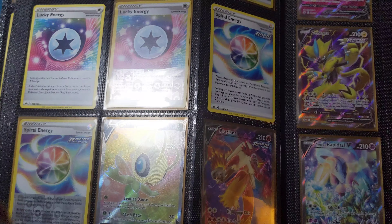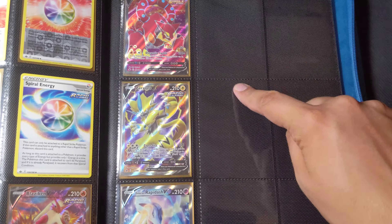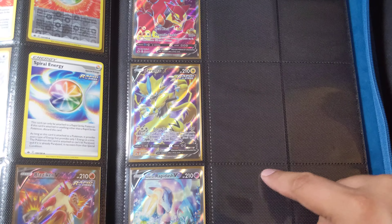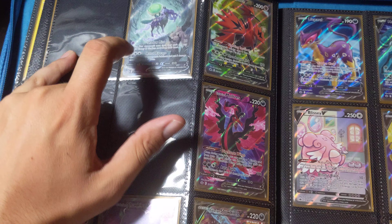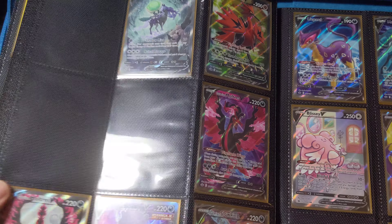It kind of kills me when I look at this page and I still need Zeraora Alt Art, Rapidash V, Articuno V and the Alt Art — and the full art too, and the Ice Rider Calyrex on the other page. But I got lucky, I pulled this wonderful card.